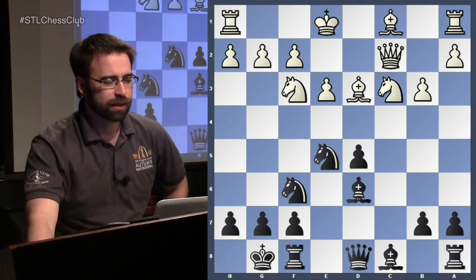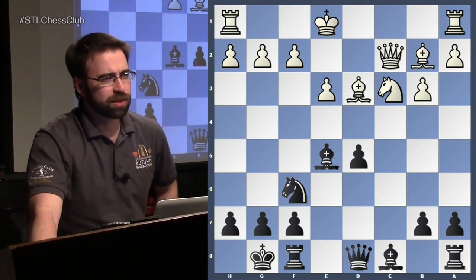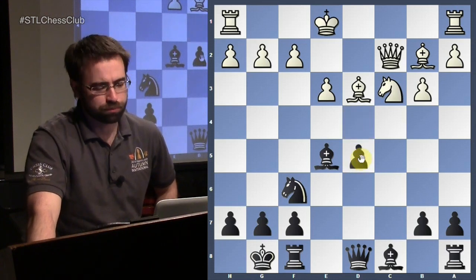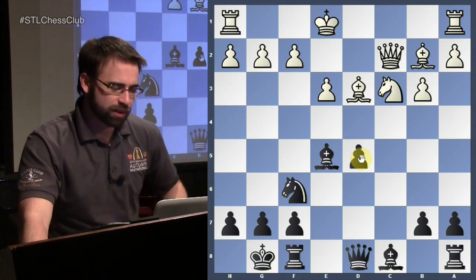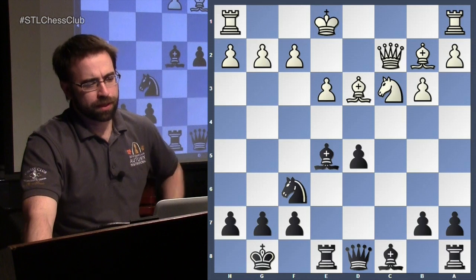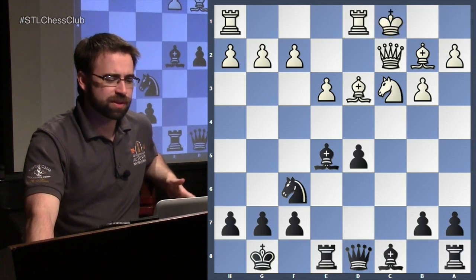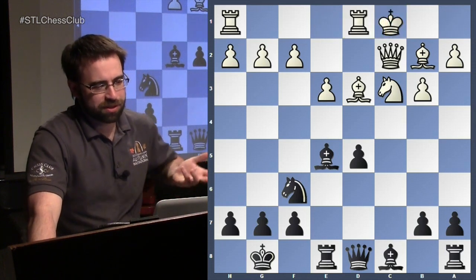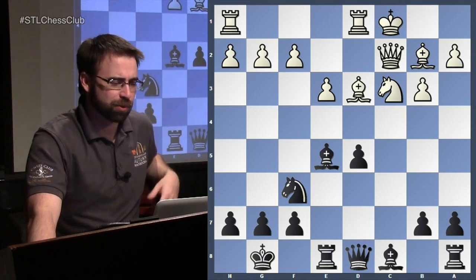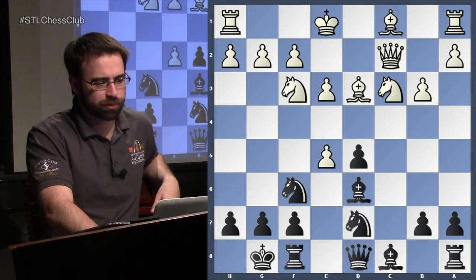Taking on d5 means that black is going to have a slightly compromised pawn structure, because if we ever take on e5, you're going to end up with an isolated d-pawn. So black should be ready for that. The threat is e4, so there are actually two moves: you can take on e5 or you can play knight to b5. If you take, the most common move is to take back, and after bishop to b2, the reason white doesn't play this way a lot is that we can just play d4 and get rid of this pawn, which would equalize. We can also play rook to e8 — the more common way to play for a little more. White should either castle kingside or play knight to e2.